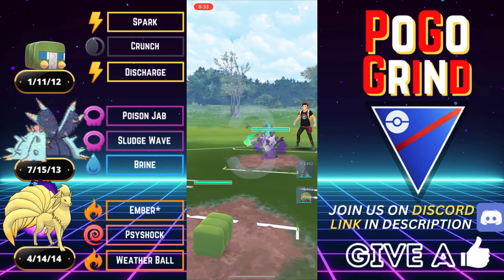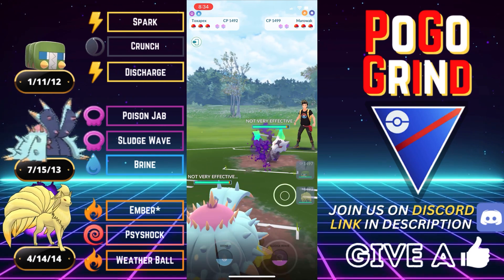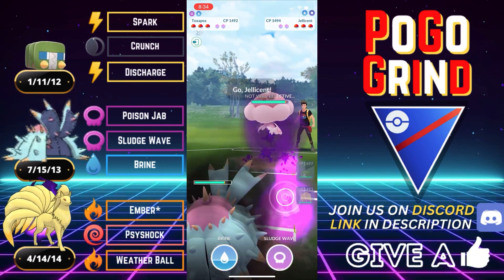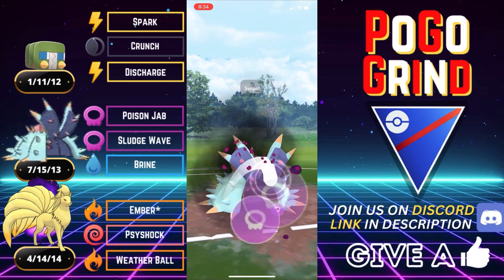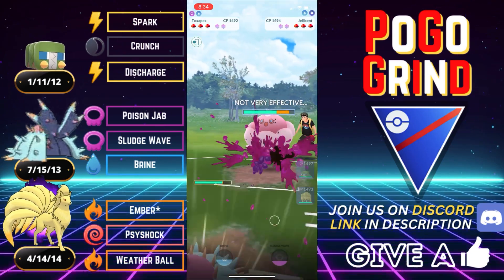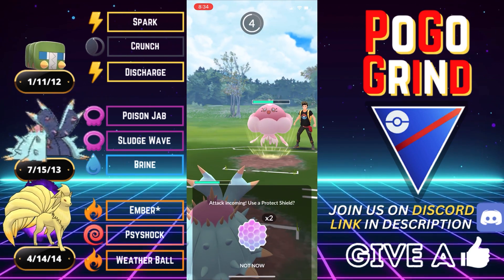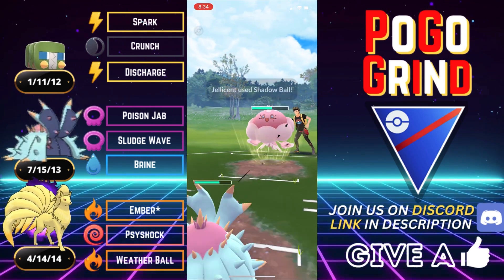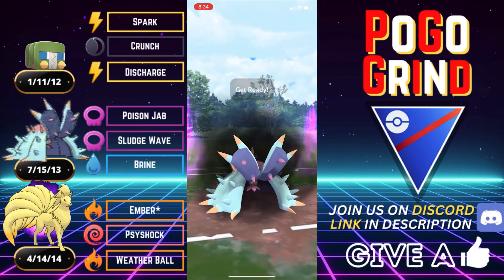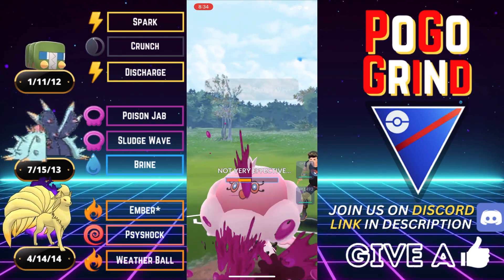This anti-meta team in the Color Cup was so satisfying. We are picking up a Shadow Alolan Marowak gonna make a play into our Toxapex. They're staying in a little bit, likely looking to catch a move onto a Jellicent. So I'm thinking this is team number five from my top five best Color Cup teams — team number five features Alolan Marowak on the lead, Trevenant on the safe swap, and Jellicent in the back to close a triple Ghost team for the Color Cup.